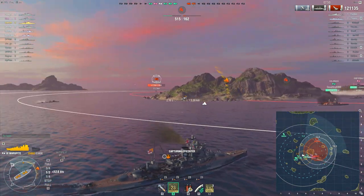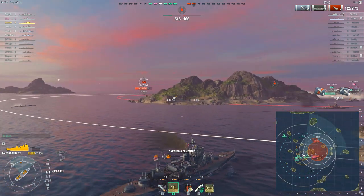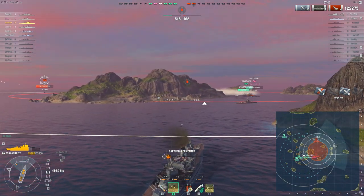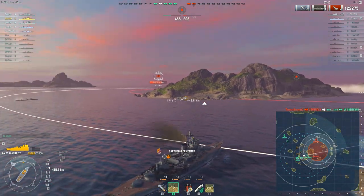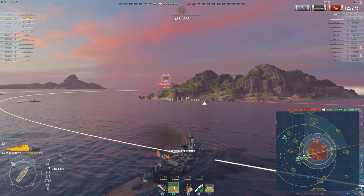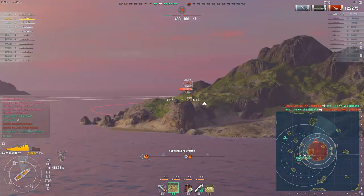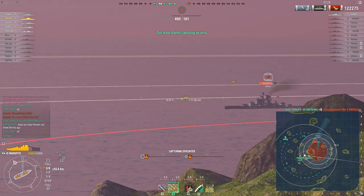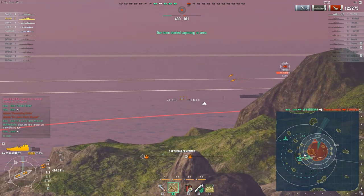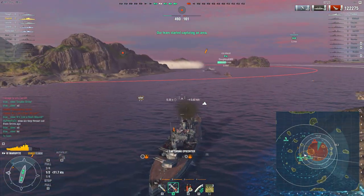Although the Emerald managed to get a sneaky smoke and land some torpedo hits — actually quite a good ambush drop — they've killed the Gneisenau, but it's a bit too little too late; it's not going to turn this around. In fact the Gneisenau's own torpedoes took out that Emerald.